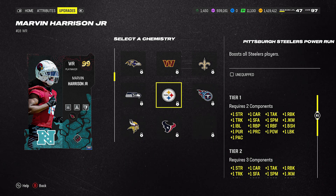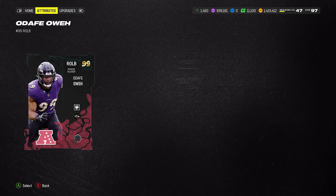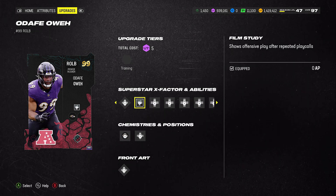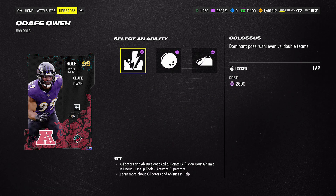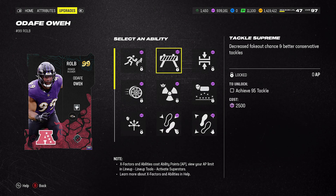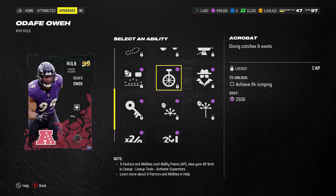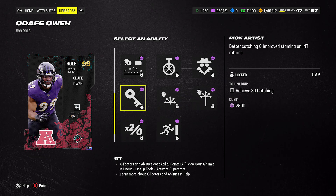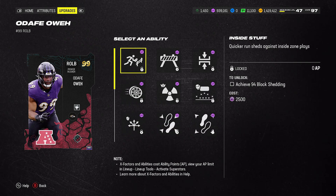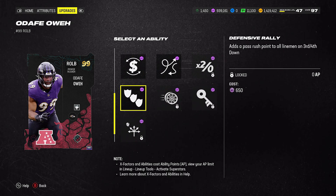For example, AFC North is going to have the Steelers in it, even though it's a Ravens player. Next up — I'm going to call him Odafe Oe — let me know in the comments if I screwed that name up. He's got Film Study baked in, and then his custom bucket has Colossus, Run Stuffer, and Avalanche. Looking here, he's got 0 AP Tackle Supreme, which is always good. There's your Lurker and your Pick Artist. Couple more 0 AP buckets.